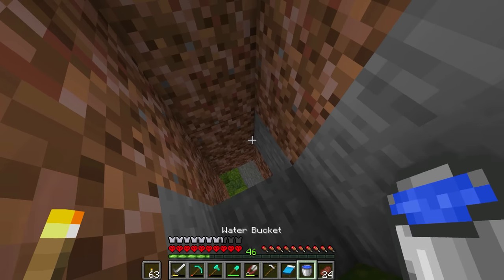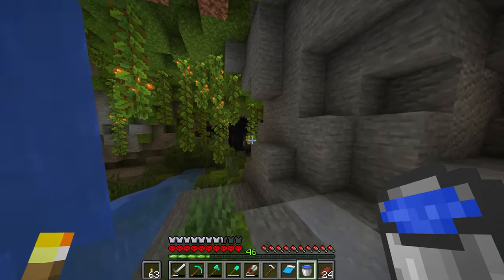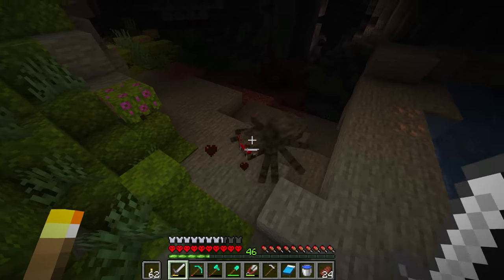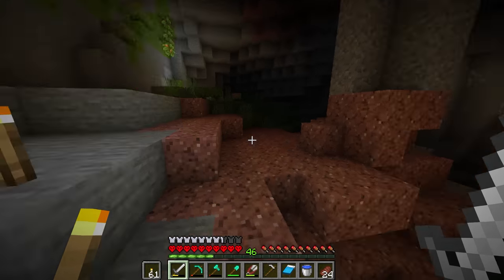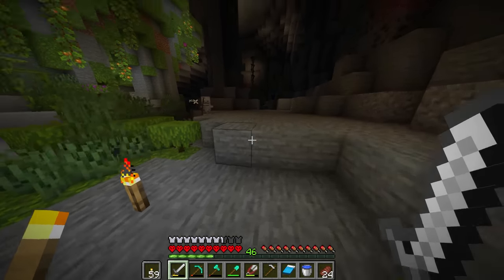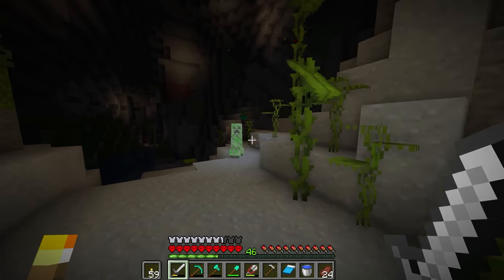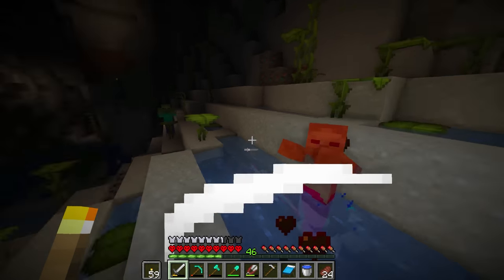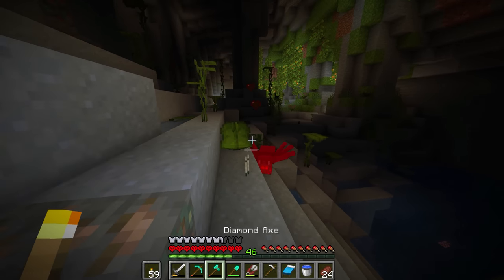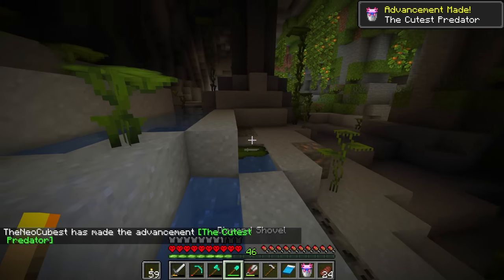Alright guys, look what I've found — a little bit of a lush cave. Let's break this block and do this safely. It isn't the biggest one in the world, and it ends right there. That's okay — I'm just here to collect stuff. I don't want to live in it or anything. But I was hoping it would be some big ginormous one. I'm just happy to have found one because I honestly started losing hope. I want to add a nice pond to my island — wouldn't it be nice if we had some drip leaves? Oh, we could get an axolotl! We got an axolotl.